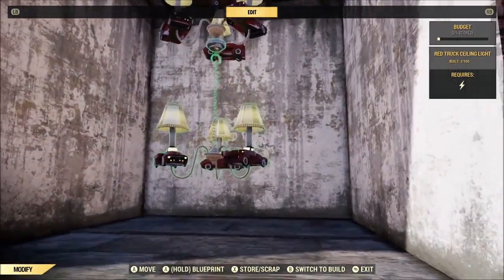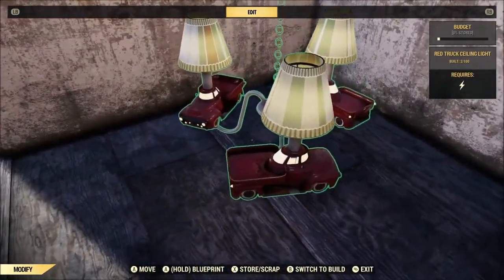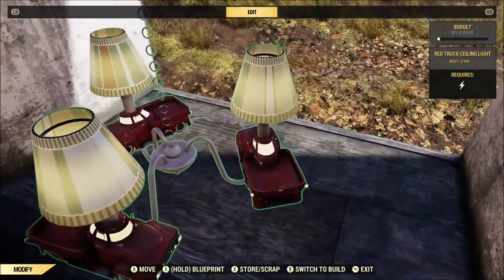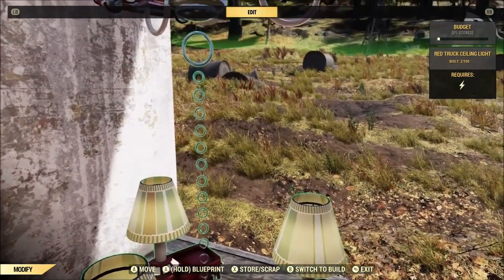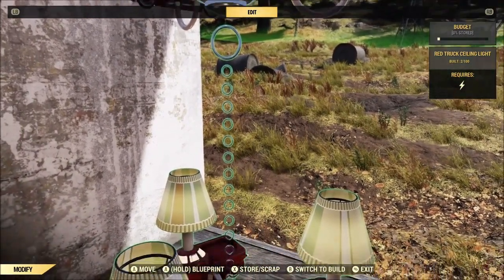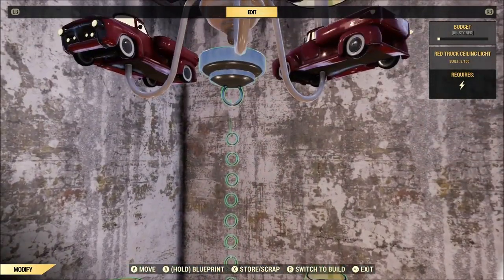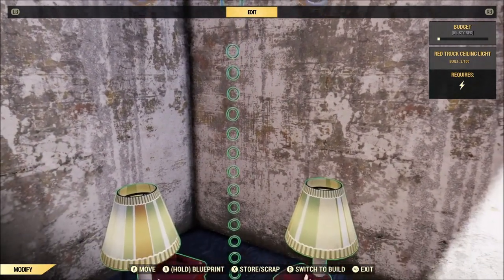One really cool thing I did figure out about the ceiling light — unfortunately I didn't back out of the building menu to notice it soon enough for the video — is that when you look at it you actually have an option to turn it on and off, which is super cool. Unfortunately, if you're standing at the side of it, those chain links are rendered two-dimensional, so they suddenly become invisible and you're left with a bunch of floating chain links and effectively a floating ceiling light.